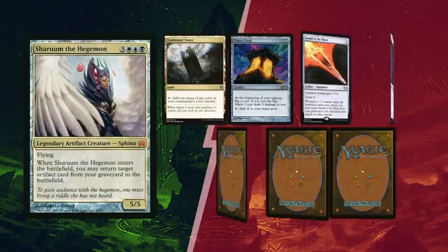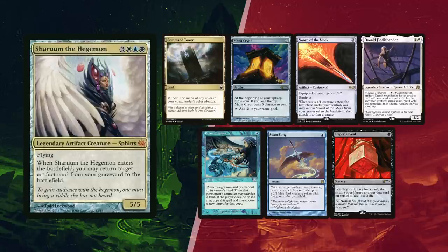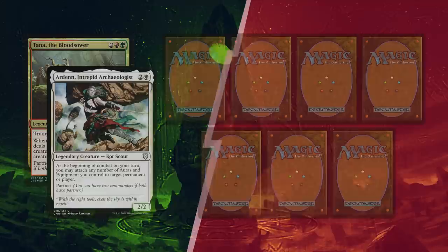Being such a short match, they decided to shuffle up and play another one. This time Baal won the dice roll and mulliganed once, finding a single Command Tower but with a Mana Crypt for ramp. Sword of the Meek is part of a backup combo in his list, and Oswald is a nice new addition to artifact-centric strategies. Chain of Vapor and Swansong for interaction, and Imperial Seal to pivot his gameplan.